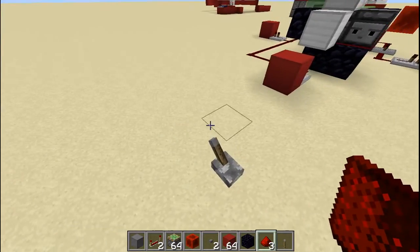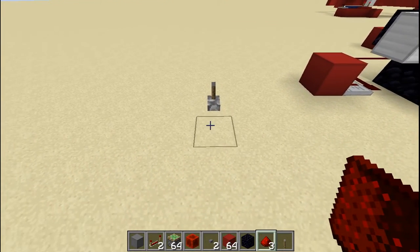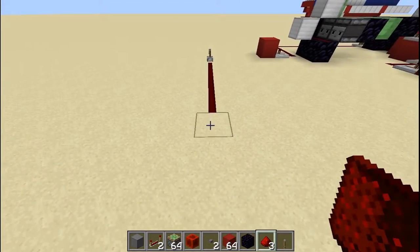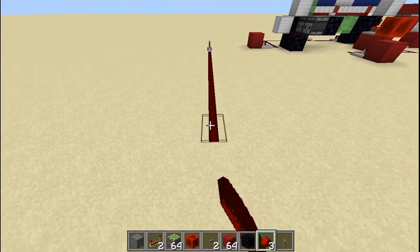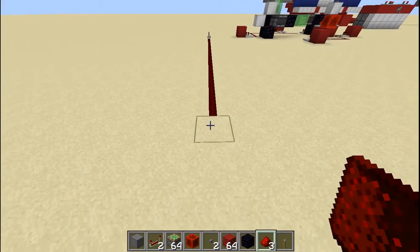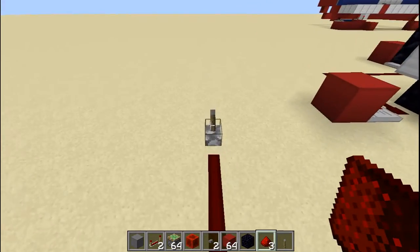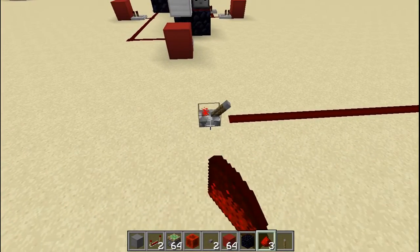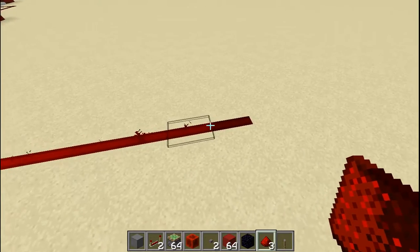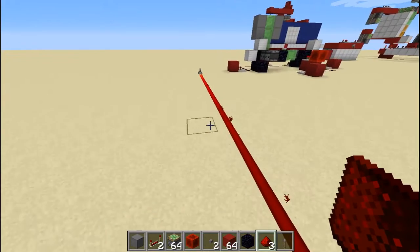There's something else you need to know: redstone signal from a lever powers redstone one, two, three, four, five, six, seven, eight, nine, ten, eleven, twelve, thirteen, fourteen, fifteen blocks. The redstone signal from a lever only reaches fifteen blocks. As you can see, the sixteenth one I put there just to show you - it does not get powered. So that's fifteen blocks.